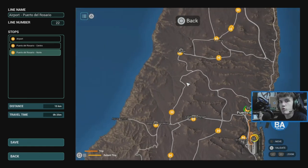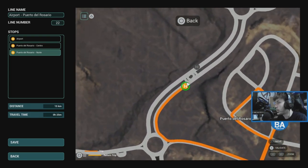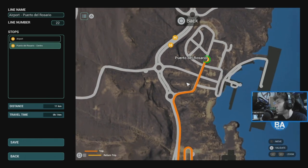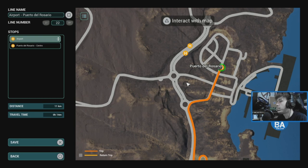You can just keep adding more and more stops. And if you want to get rid of a stop, simply click on it again — hover over it, press X or A and the stop is gone. Then press Circle or B, and you'll want to save the route. You can see it's 11 kilometres and the travel time is 14 minutes in game time, which on a 1-to-5 scale is probably about 5 minutes in real time. Press X to save it.